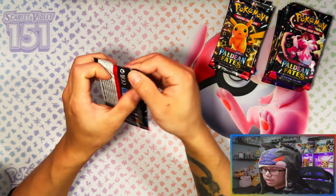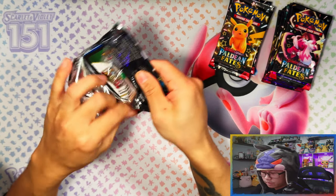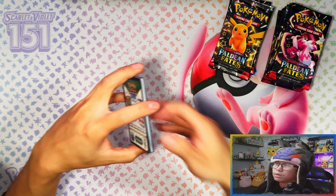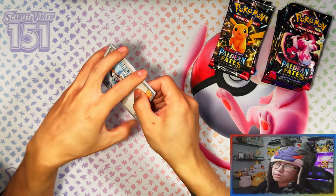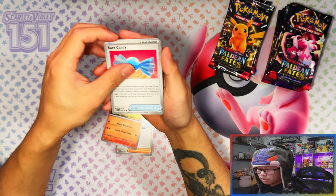So 18 packs total — nine from each product. Three from each Tech Sticker pack times three equals nine, and then nine from the ETB as well. This time around we can actually do a versus comparison, like three-pack blisters against ETB. Usually with three-pack blisters in main sets you only get two variants, but this time around it's going to be three. Let's go!